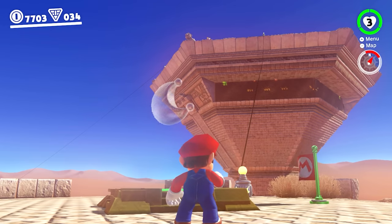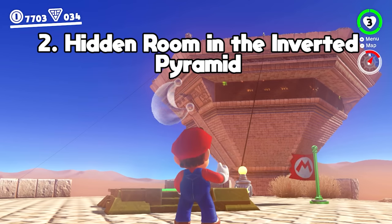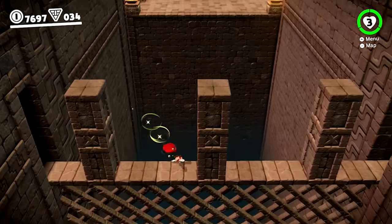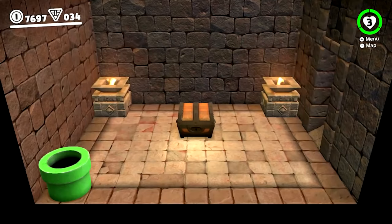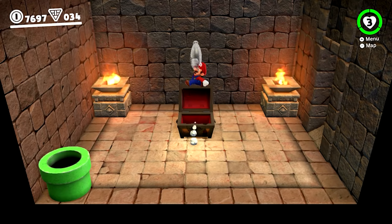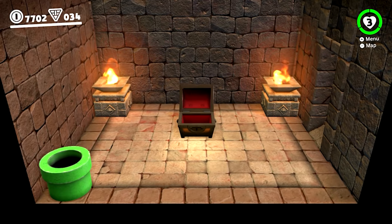Another Sand Kingdom moon that's even more well hidden is found through a secret entrance to an area inside of the inverted pyramid. To get to it, you need to find the section where the pillars are moving on a conveyor belt, and ride it until it takes you through the slit in the wall and to this room that contains the moon. I would never have thought to go through this space in the wall, as it doesn't even look like a secret would be there, and it's in such a remote spot in the kingdom that you probably never think to return and look.